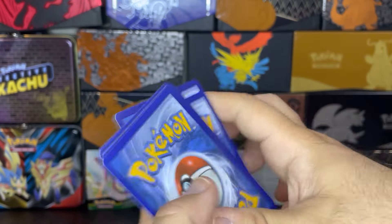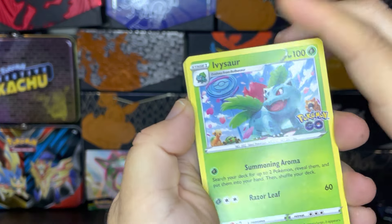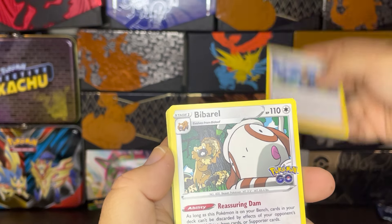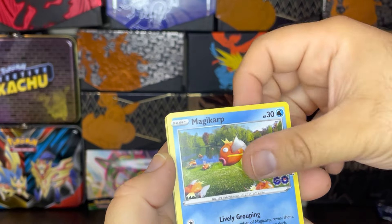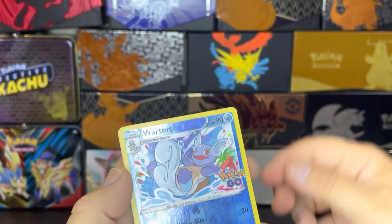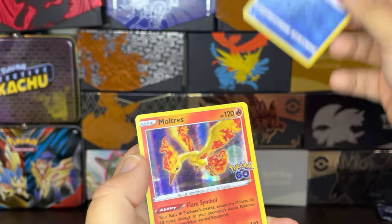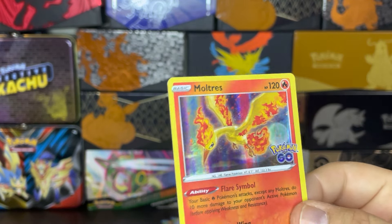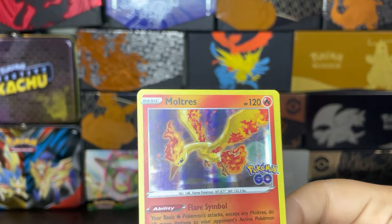There goes the promo code. Then we go one, two, three to the back. Get rid of a Darkness energy here. So now we have Ivysaur, Blanche, Barrel, Maltan, a Magikarp, Apom, Charmander. Nice — the reverse Wartortle. And on the end — our secondary legendary bird, Moltres. Look at that art, that looks great.